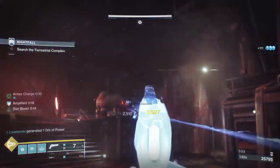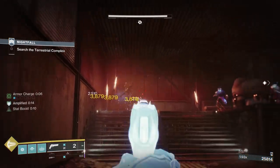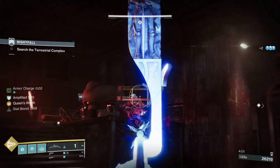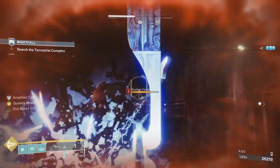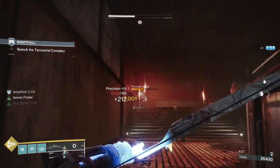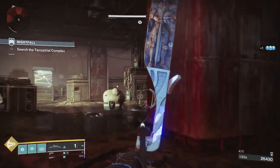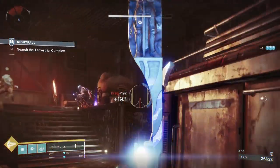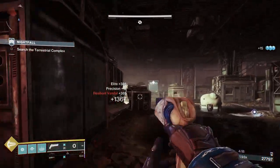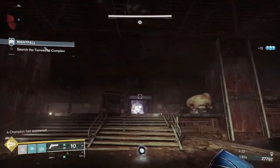Once you clear out the adds in this room, you're going to get another champion and another set of adds coming from the center. Another great thing about the Wish Ender is you get what people commonly refer to as wallhacks. So here there's a set of enemies coming with a champion. I'll throw a grenade and pop my super — I know it's not going to do much to the champion because he'll shield, but all the adds that were coming through with him should be dealt with.